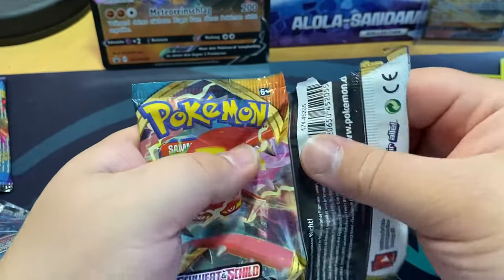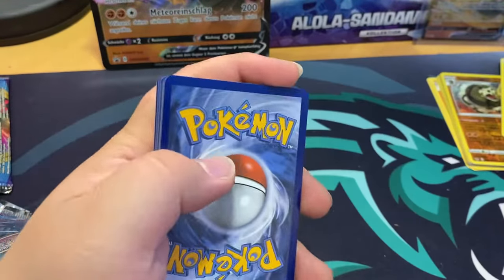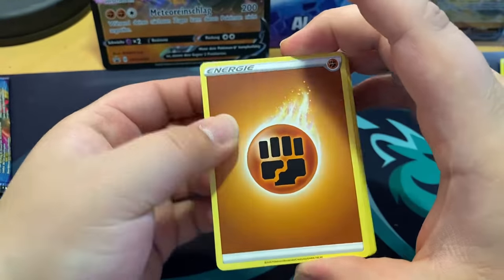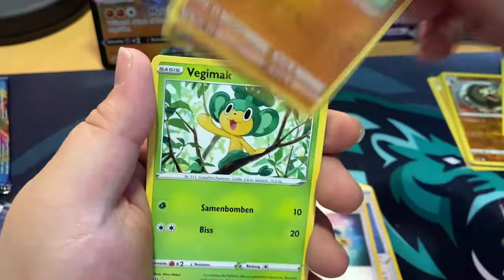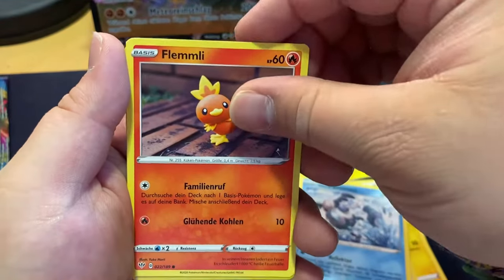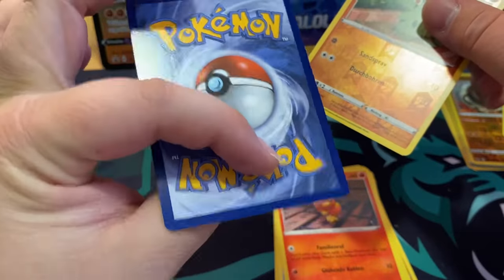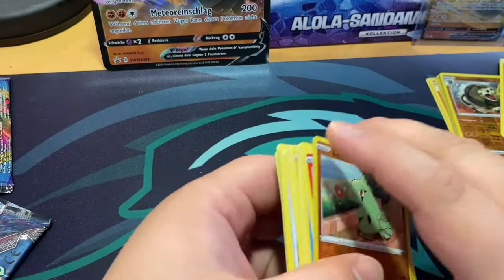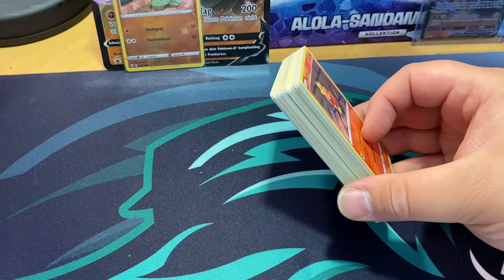Last up is the Blaze pack, the last pack for the Sirfetch'd box. Can we get something? We got Water Energy, Fighting Energy, Mr. Mime, Torchic, oh — Gible. And nothing — that sucks. Cute Gible though. Okay, let's get straight into the Sandslash box and let's hope we get something in there.